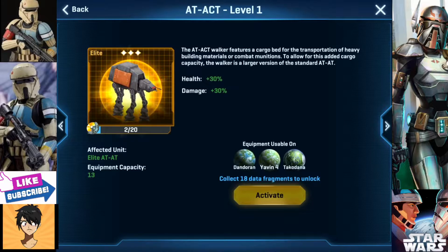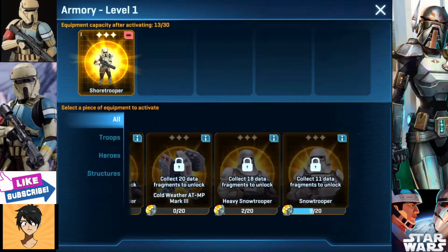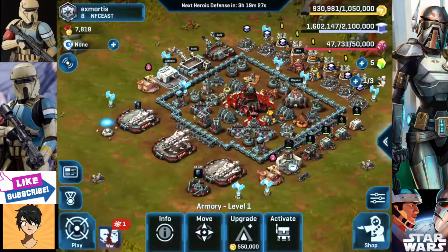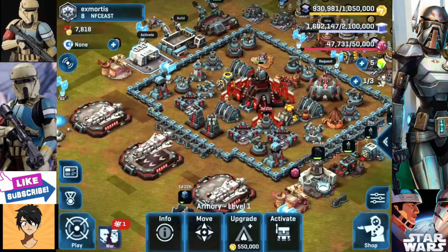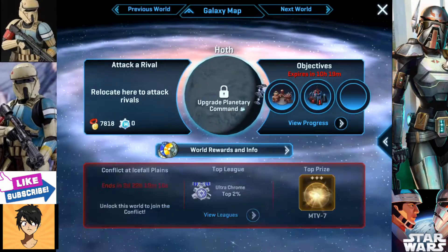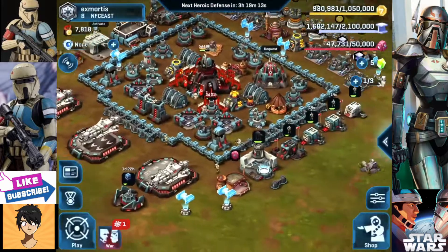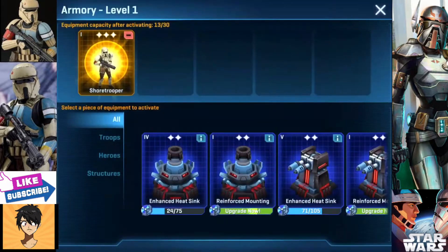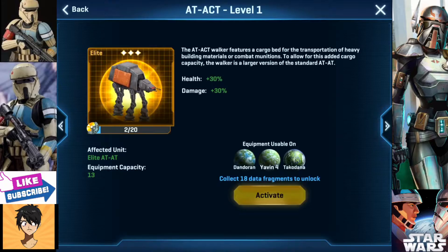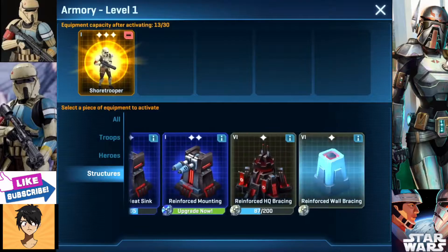You also get it for the AT-MP Mark III. And then you also get a reskin for Hoth, which is the Snow Trooper, which is usable on Hoth. The Shore Troopers are used for Dandarin, Takodana, and Yavin IV. Those are the three planets you can use Shore Troopers on. Snow Troopers are Hoth. Heroes are Dandarin, Yavin IV, and Takodana.